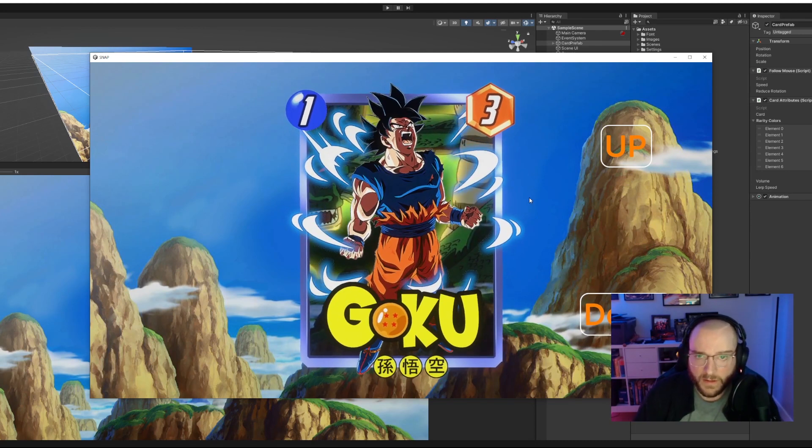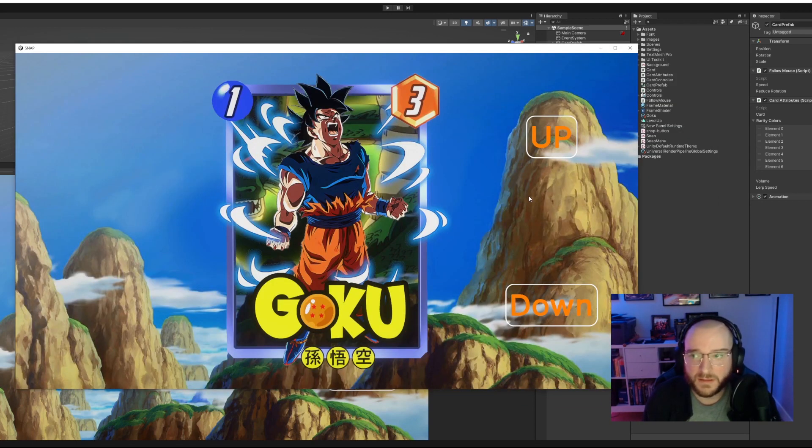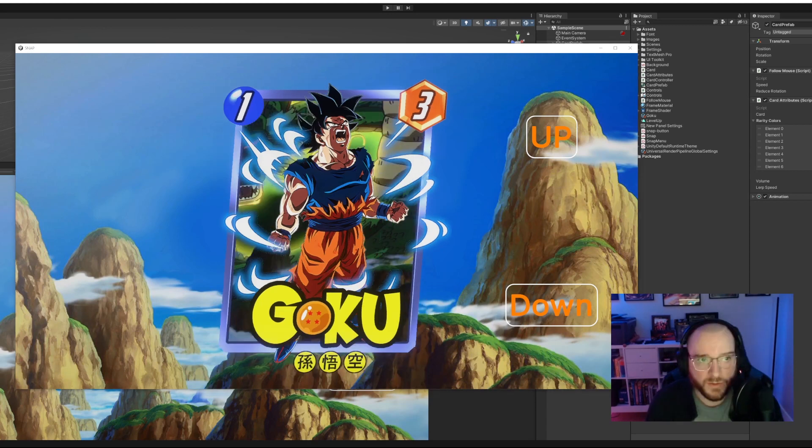That's all I have so far — I haven't gotten to the animation, animating the borders, or anything like that. But those techniques I think will also be relatively simple to achieve. The nice thing about this project is that it's all pretty low-scoped, but I think there's a lot to learn: scriptable objects, animations, shaders, post-processing, UI, and maybe a few other things I'm forgetting.